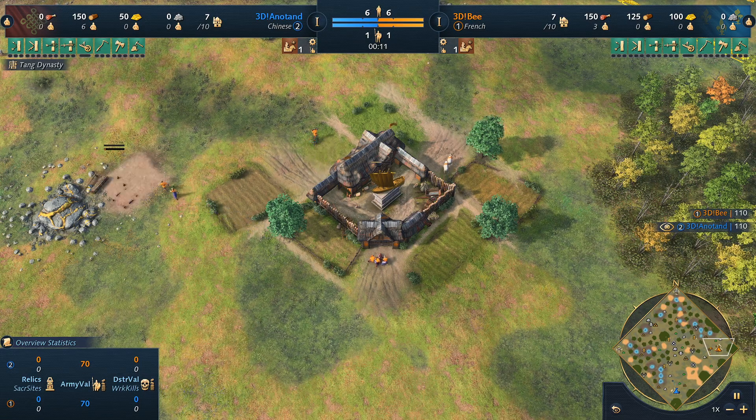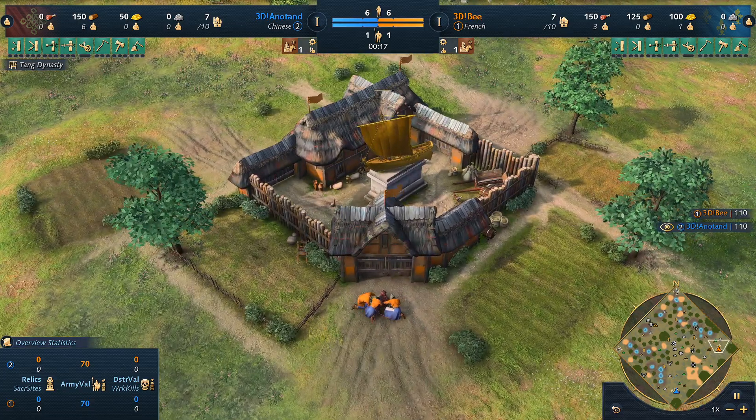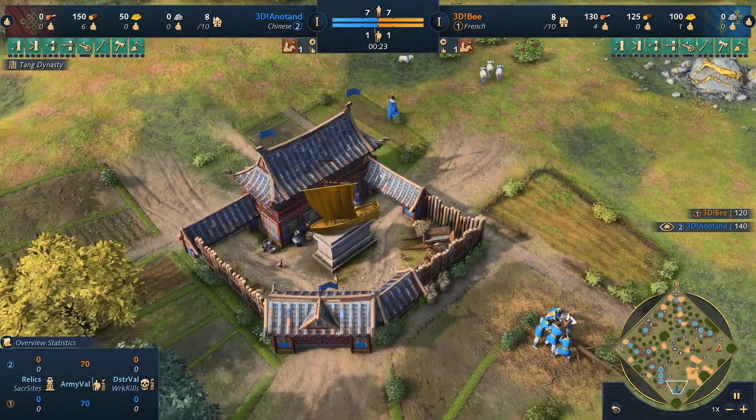Welcome to Frisian Marshes. Today spawning in the east corner of the map in orange we've got 3DB playing as the French. His opponent today in the south, representing team 3D also, is Anatan in blue as the Chinese.